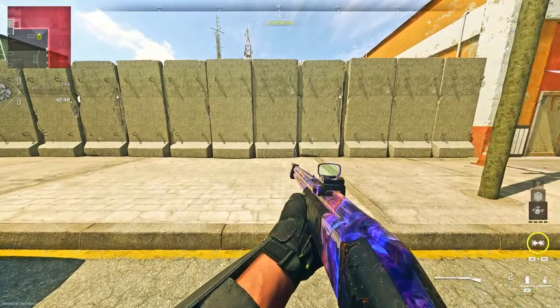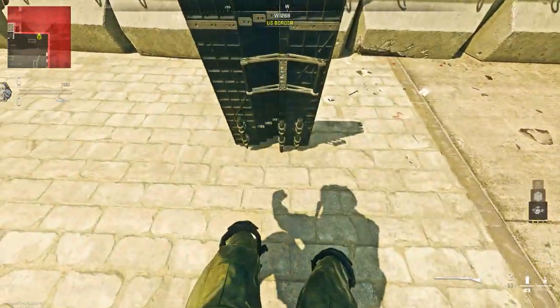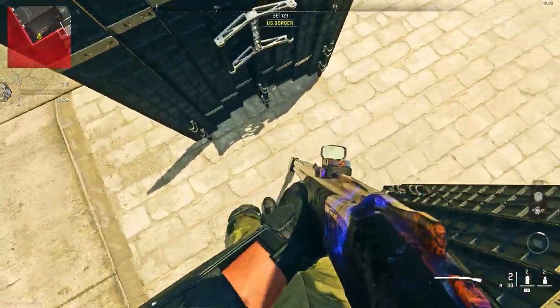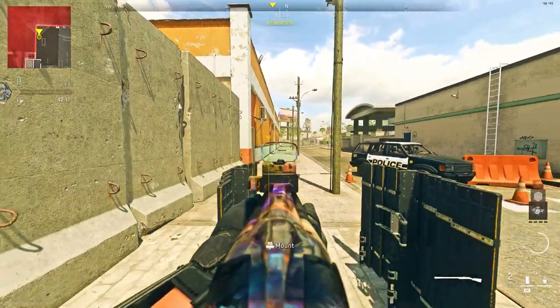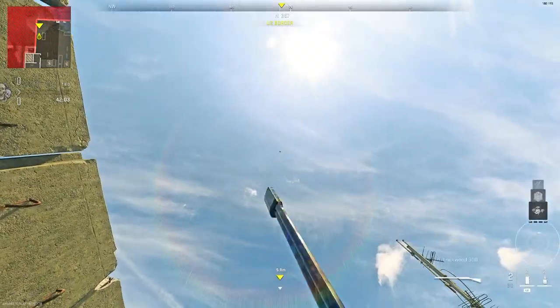First I'm going to be showing you the out-of-map glitch. You want to make sure you have the Lockwood shotgun, you want to have Overclock, and you want to have Strong Arm. Place down the first barricade exactly like this, leave a gap between the wall, then crouch and place your second barricade in front of you. After that, place a marker and walk back 5.8 meters.